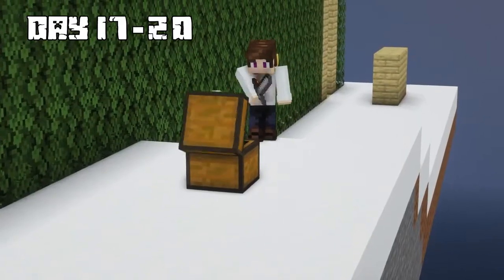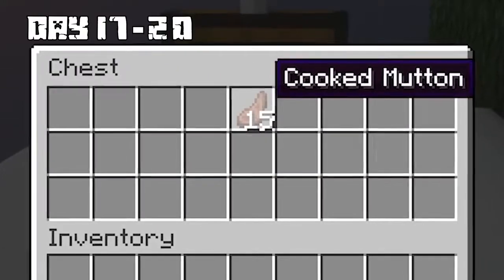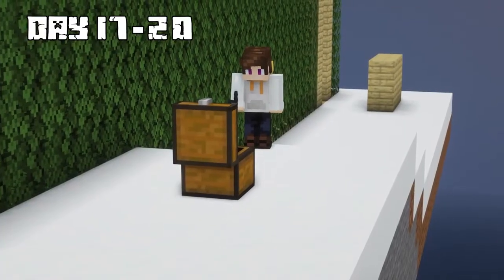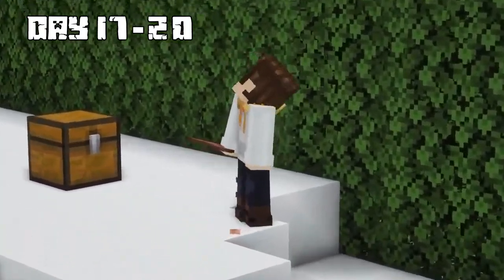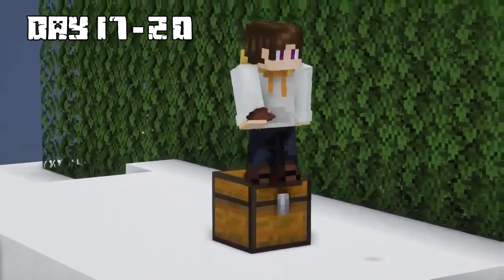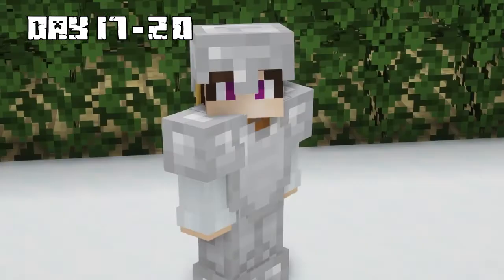At the end of the maze, there was a full set of iron armor and some food waiting for me. I saw cooked mutton inside the chest and couldn't wait to eat after feeling starved for so many days. I put on the full iron armor set and immediately vanished from the maze.